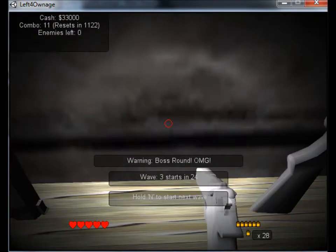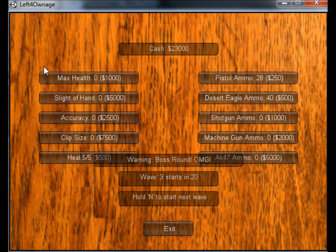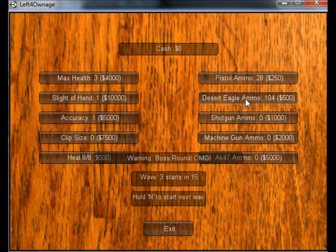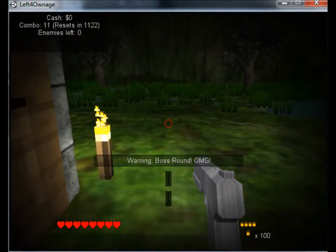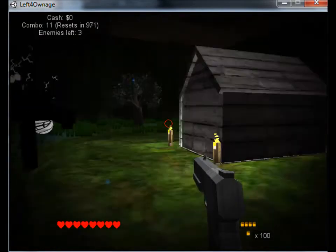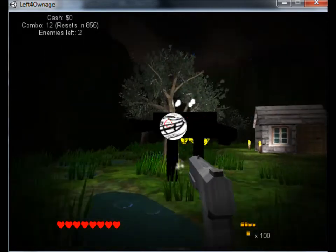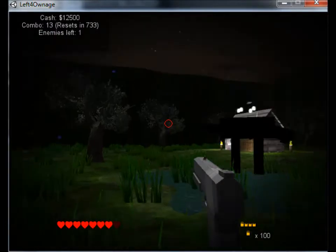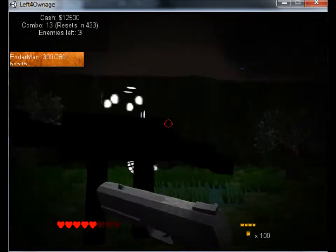We've got 33,000 money. I'm going to buy a Dead Eagle, get some ammo, heal myself, buy Sleight of Hand, buy Accuracy, heal again, buy a bit more ammo. I forgot to mention there's a new model for the creeper, which you would have just seen. He's really fast, and when he gets into a certain range of you he starts distorting your camera and moves you around the place.